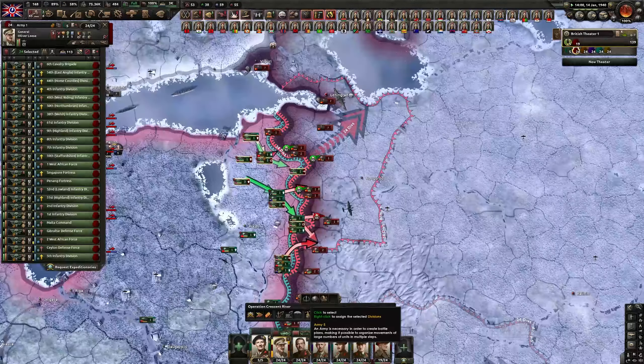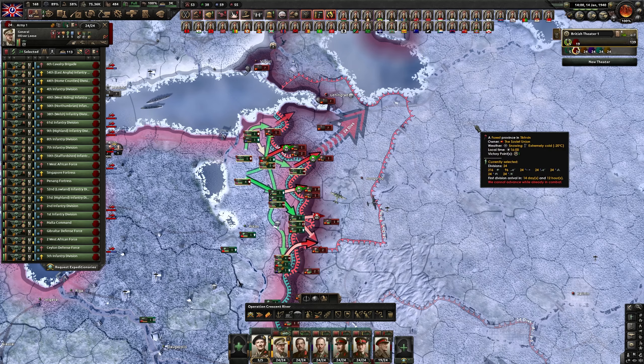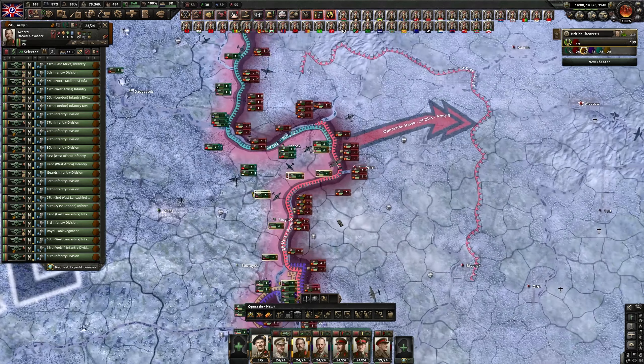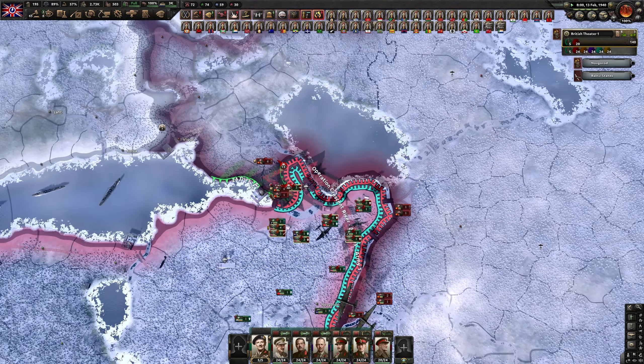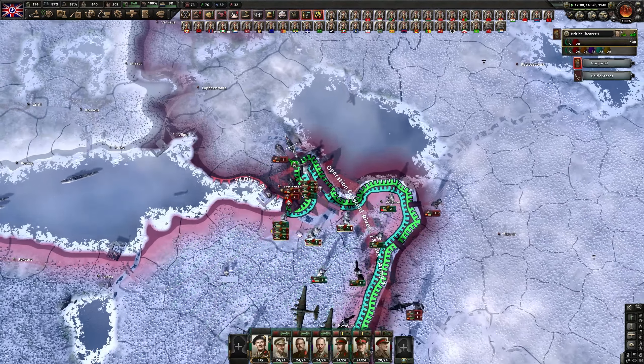The wise way to play this war would be to wait until the end of winter, get the third collaboration government, and then it would be a much smoother invasion. But we are trying to rush it. The toughest part of the push is up here — the area of Leningrad. Without supplies it's very tough. I think we can try another encirclement here.